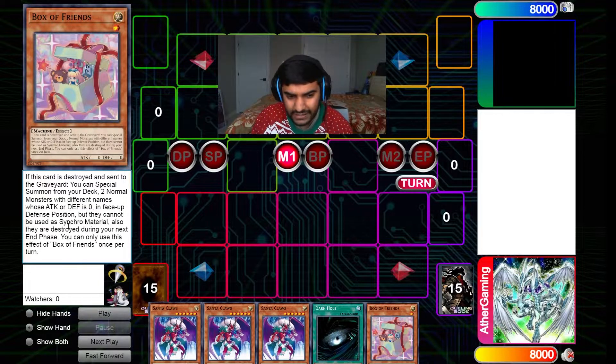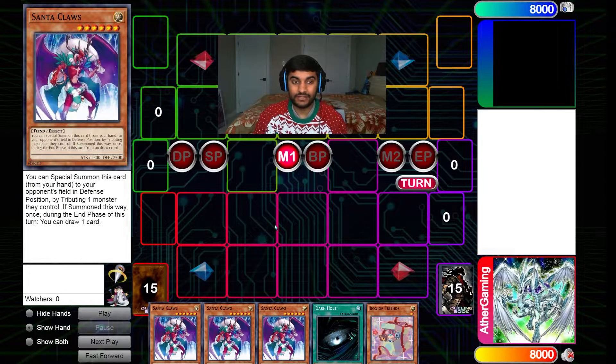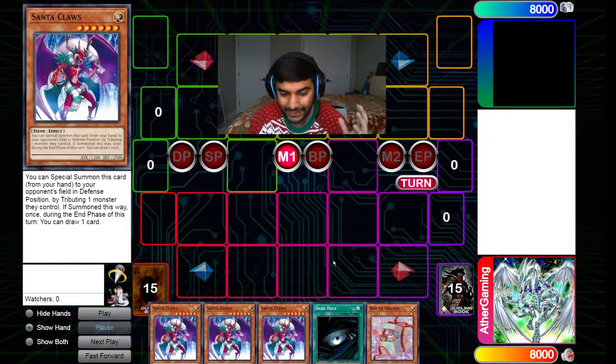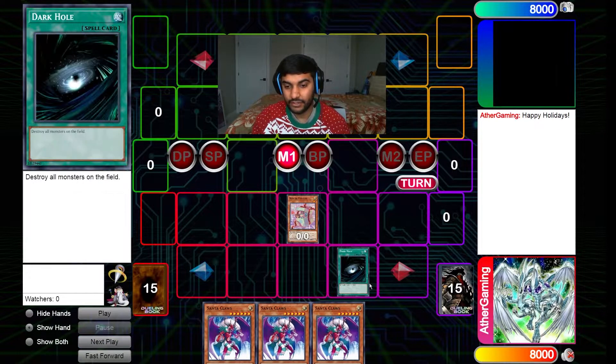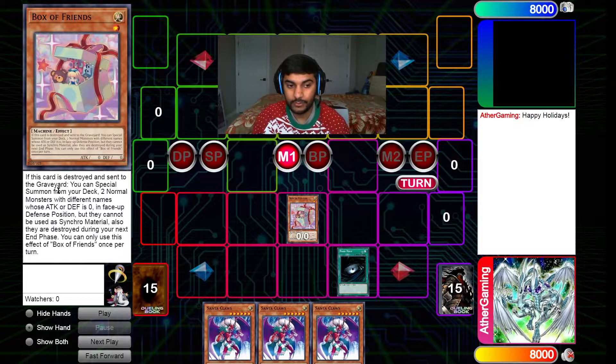They have to be either zero attack or zero defense, and they must be summoned in face-down defense position — they cannot be used as synchro material. They are destroyed during the end phase. In this replay I don't actually summon them in face-down defense, so don't kill me, it's just a fun video. You can only use this effect once per turn. Now let's go ahead — we normal summon Box of Friends and activate our Dark Hole.